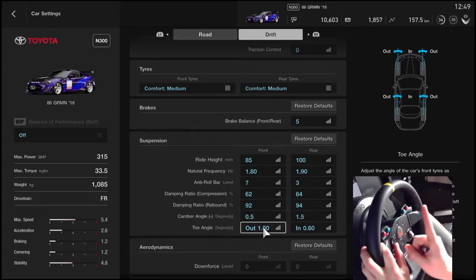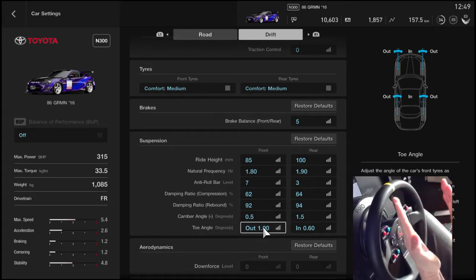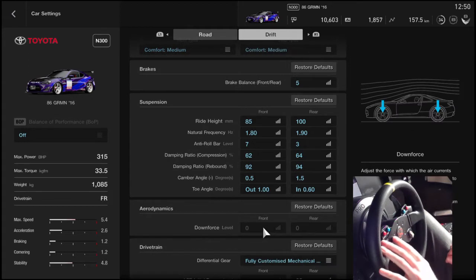Also the toe angle — I've maxed it out. When you're drifting, your outside tire has the most load on it. So if your tires are standing a little bit outward already, at the moment you steer, your outside tire is going to be able to go further. With your toe angle out to maximum, you can increase the angle you can hold.